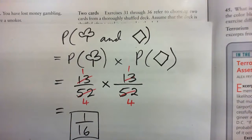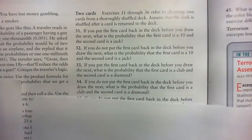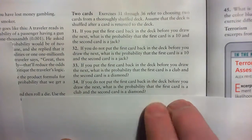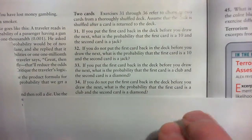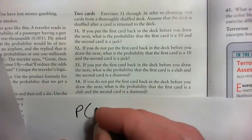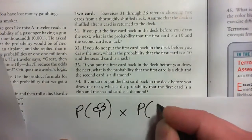Now the next question: this time we don't replace the card. If you do not put the first card back in the deck before you draw the next, what is the probability the first card is a club and the second card is a diamond? We go probability of a club times probability of a diamond.